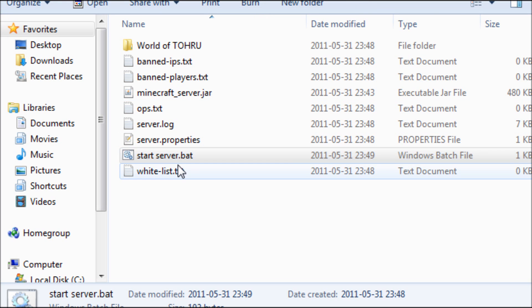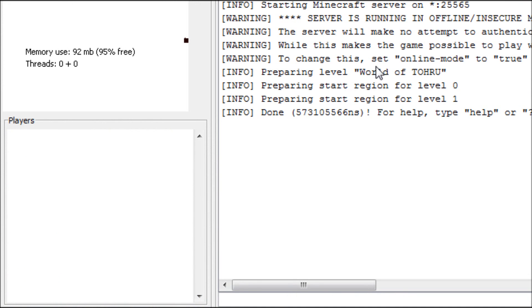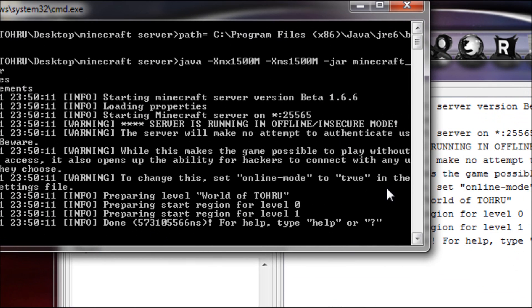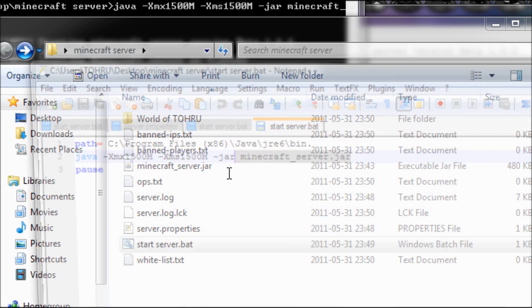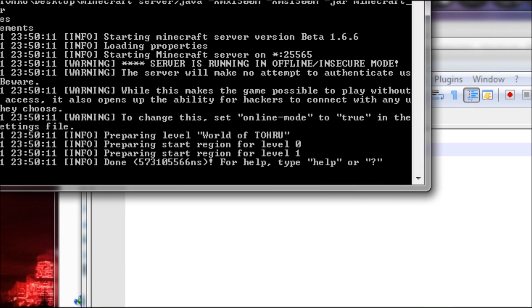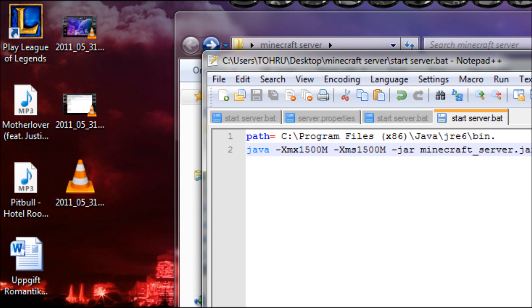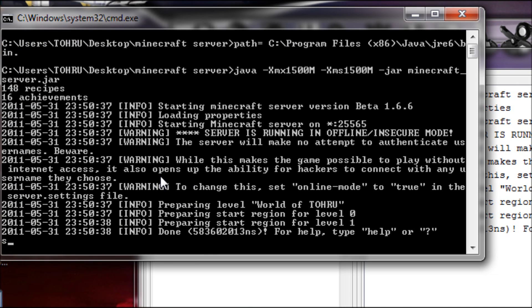Once you have your server started, if you don't want this console window to stay open, go into Notepad++ and edit the file to remove the pause. This basically makes the window close when the server is done loading. I thought that would work but it didn't.